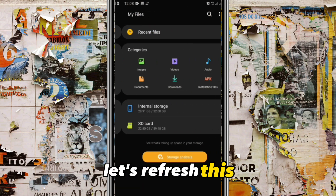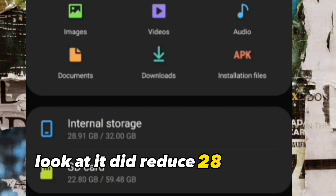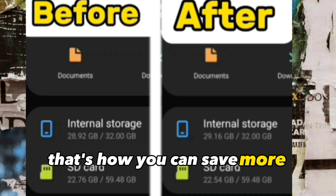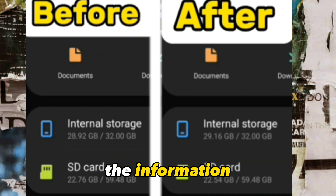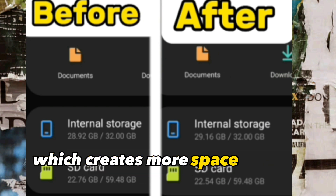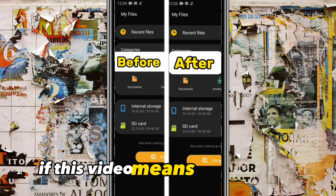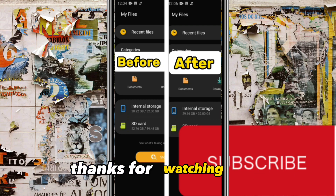Let's refresh and check the storage — it did reduce back to 28 gigabytes. That's how you can save more space by moving your apps and files into your SD card, which creates more space on your phone. Thanks for watching — if this video was useful to you, please go ahead and subscribe.